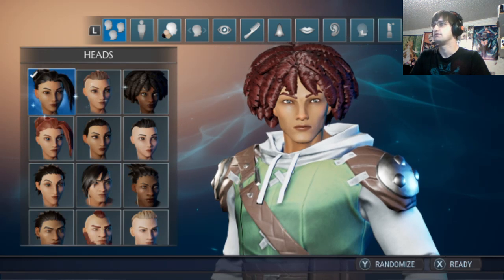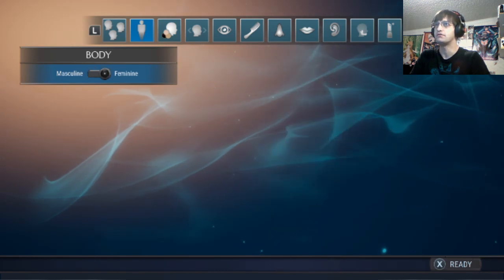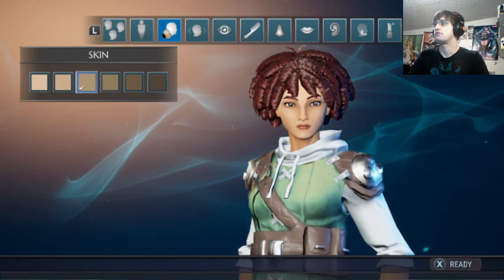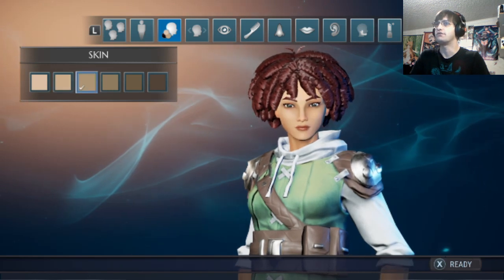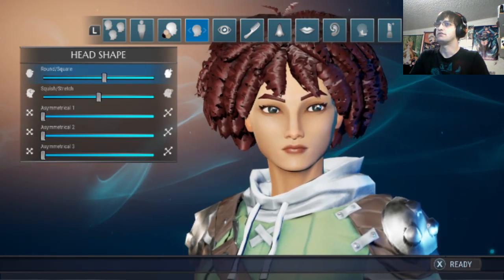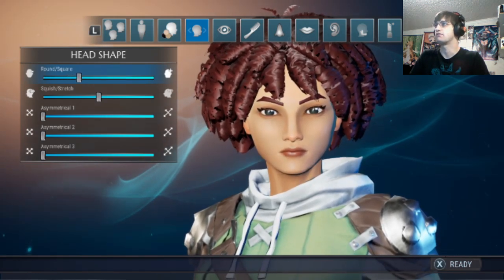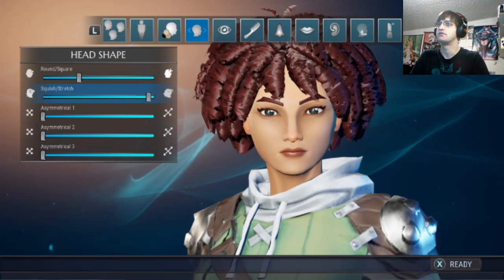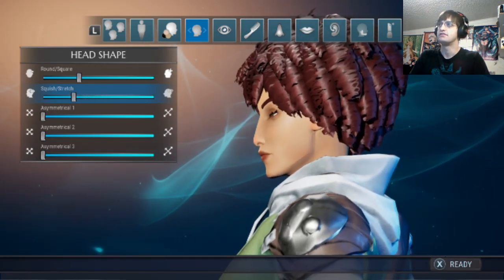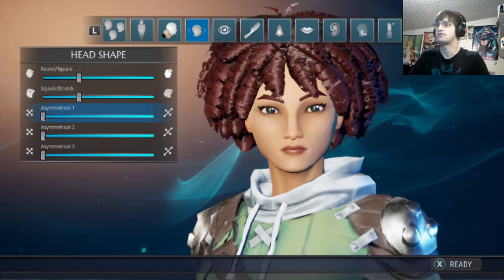I want my character to be feminine — yeah, the cute factor. I don't want her to be super pale but I want her to be toned a little bit. Oh, this is the roundness of the face — I don't want it to be square. Let's make it a nice little round. Squish and stretch — how does that work? Let's just kind of leave that right there.